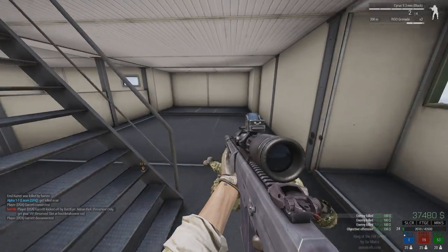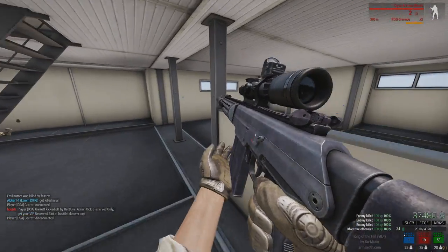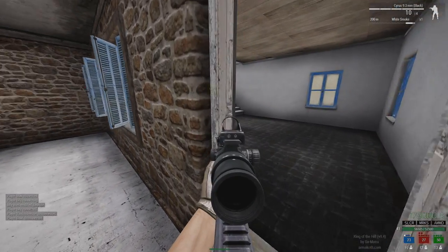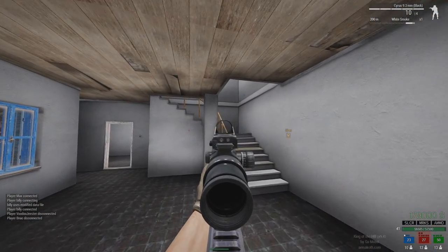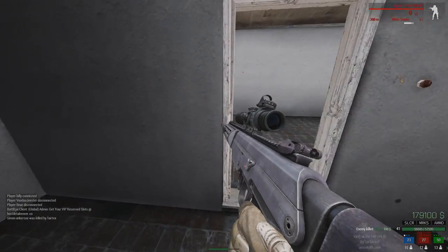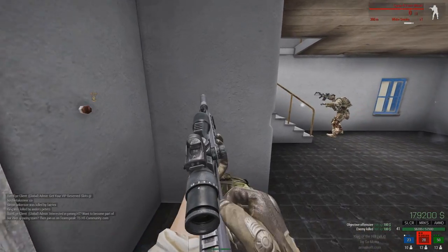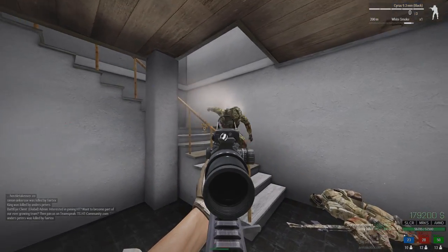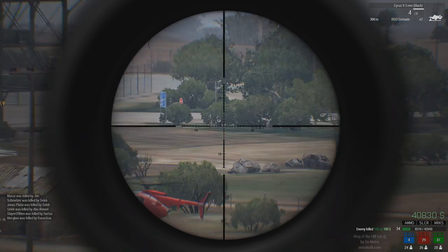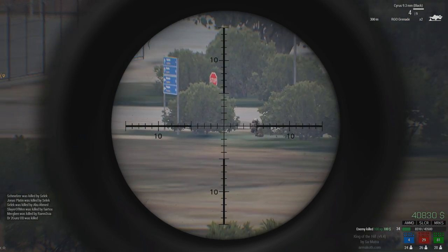The magazine holds 10 rounds and the gun also has a selective fire option, allowing you to switch between semi or full automatic fire modes. The full auto is quite good in CQB and feels overpowered, but be careful as the 10 rounds go out pretty fast. Even without the full auto, the damage of the Cyrus is very high and usually one shot is all you need to kill your opponent.